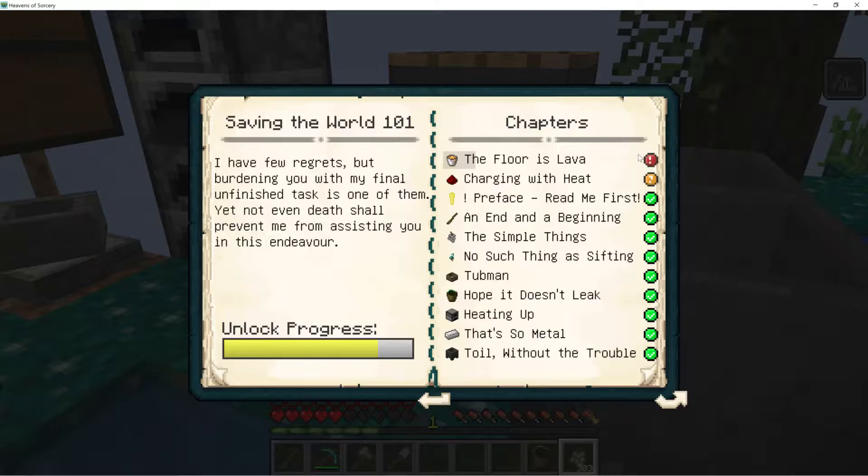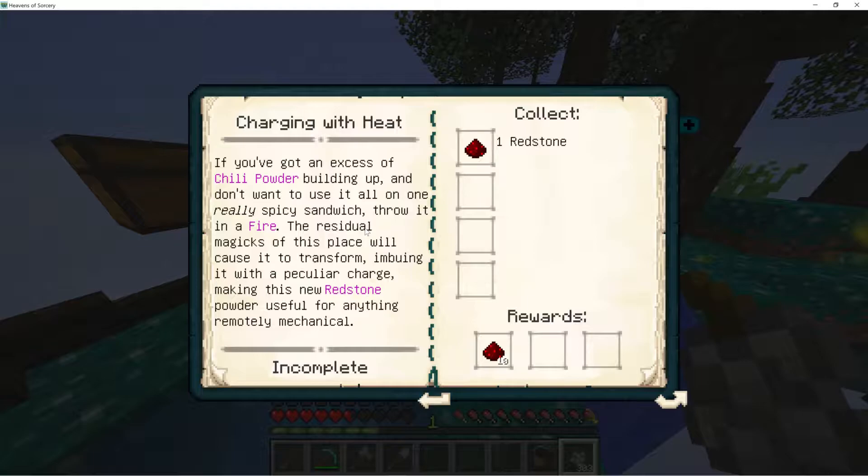Charging with heat. If you've got an excess of chili powder building up and don't want to use it all in one really spicy sandwich, throw it in a fire. The residual magics of this place will cause it to transform, imbuing it with a particular charge, making this new redstone powder useful for anything remotely mechanical.